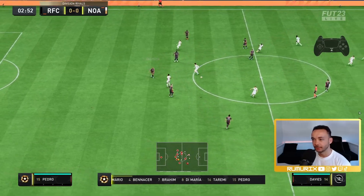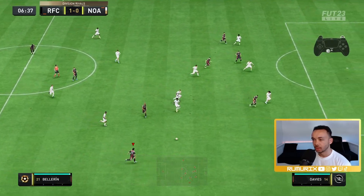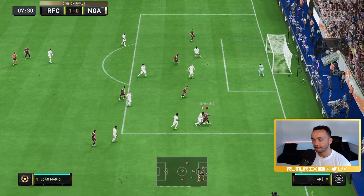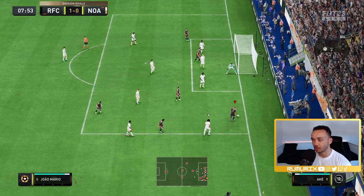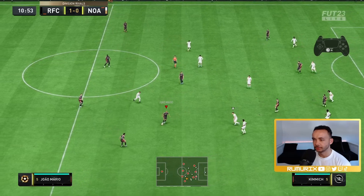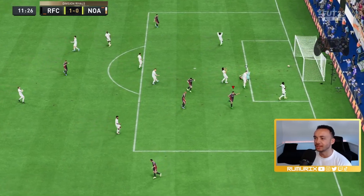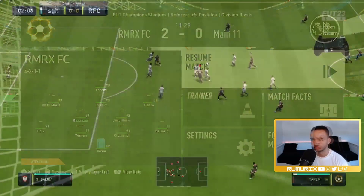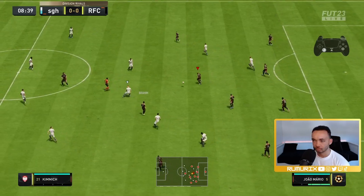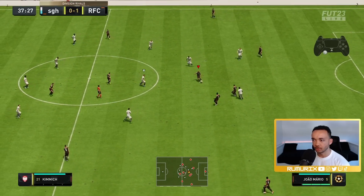Gets it back, doing well in the middle. João Mário dictating play actually. Bellerín sends him for a hot dog. João Mário holding the ball — goodbye. Corner kick. Another interception there. Finish at the near post — wow, he's scoring a lot of goals. Intercepted again from João Mário. Nice pass through. Did well not to lose the ball there.